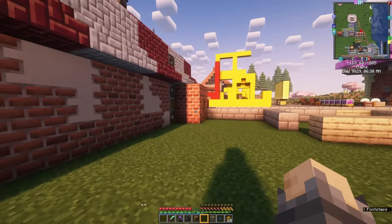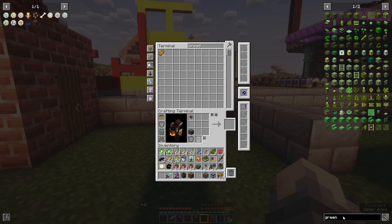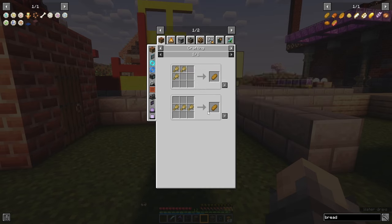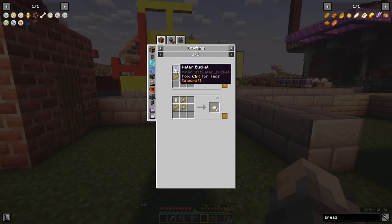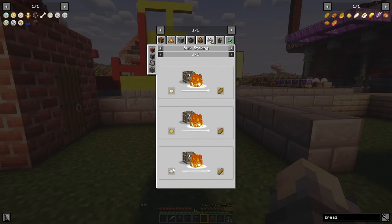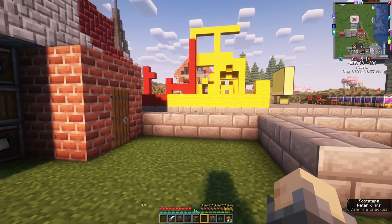Right over here I think we'll make our — I called it a bakery, but it's more simple than that. We're just going to make dough. Dough is really useful for other reasons as well. We need bread and obviously we can make bread with three wheat, no extra work required, but we can also make bread from different types of dough. Wheat dough from Farmer's Delight is three wheat — one bread per wheat. We can also do this with Create dough: wheat flour comes from one wheat in a millstone. A few ways to get one bread from one wheat instead of costing three.